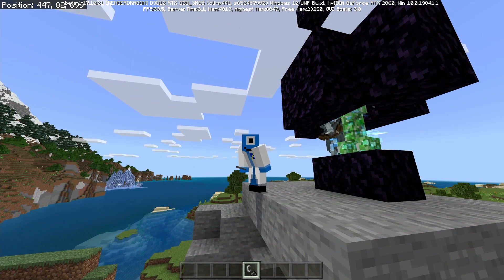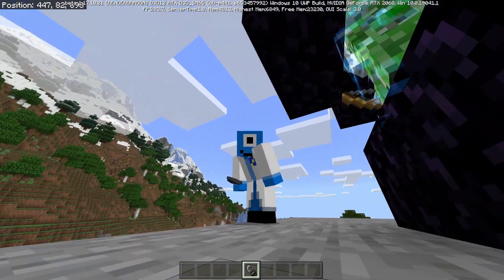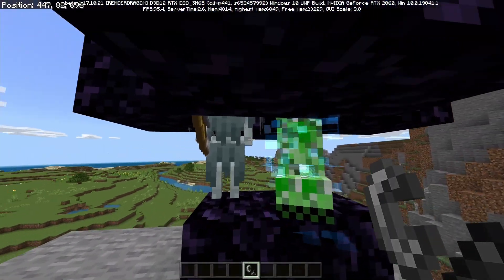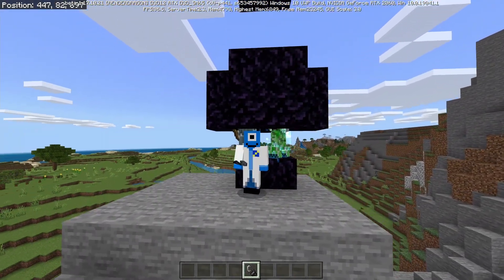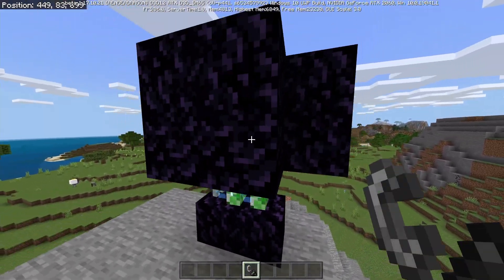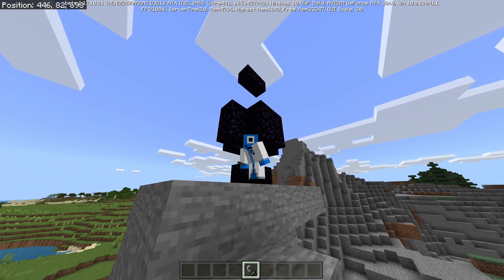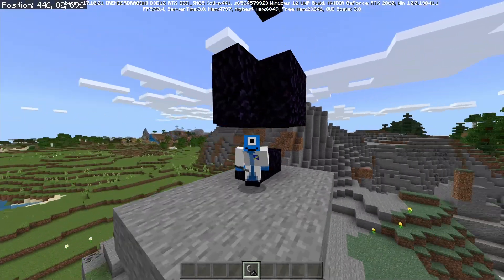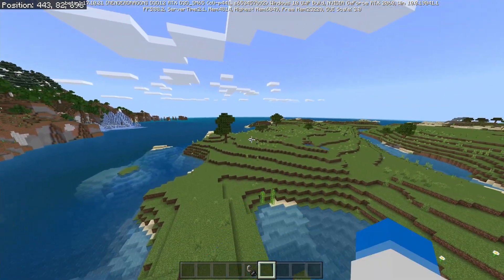The biggest bug fix in this beta is one that's been in the game for nearly three years or more. If you blow up a stray with a charged creeper, the stray will no longer drop a wither skeleton skull, which you'd use to summon the wither to get a nether star to craft a beacon. As you can see, lighting the charged creeper kills the stray and no longer drops a wither skeleton skull.